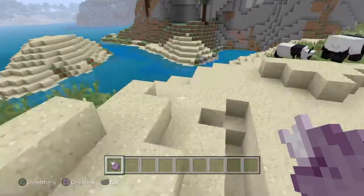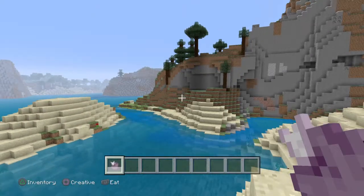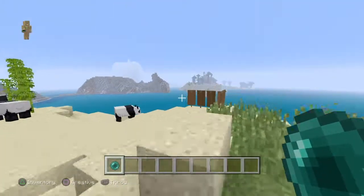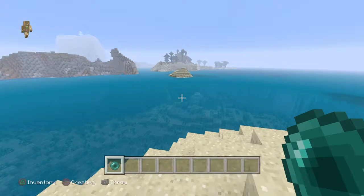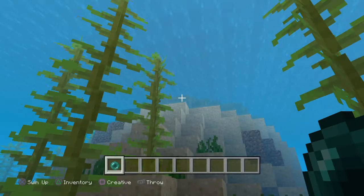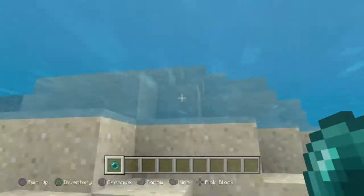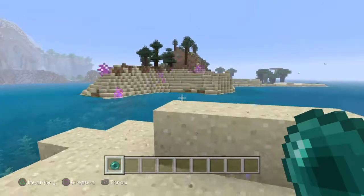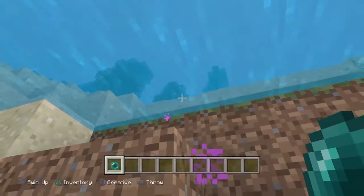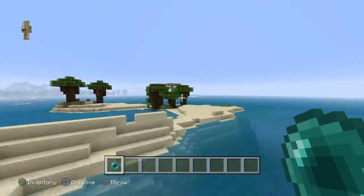One more thing I would like to show you: the chorus fruit. It actually teleports you when you eat it, instead of using an ender pearl — it teleports you a bit. It's just like this — didn't really work, but that's the idea.